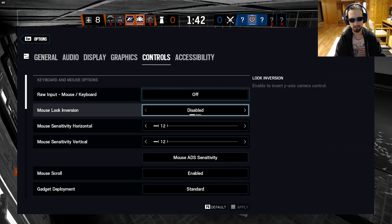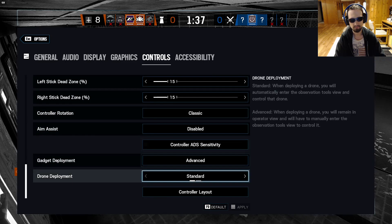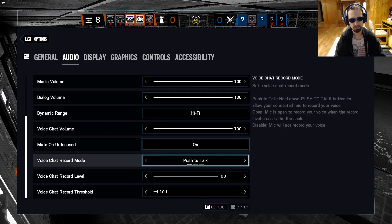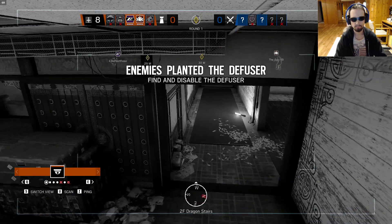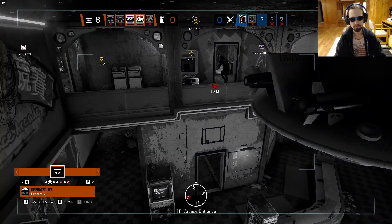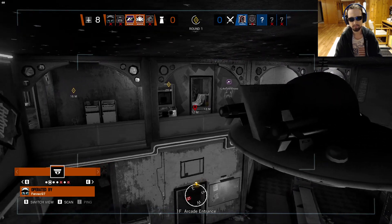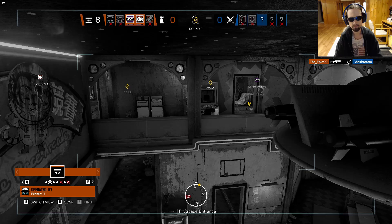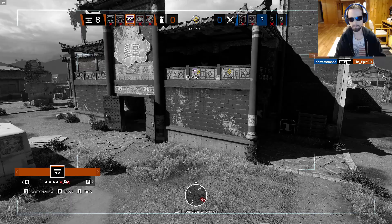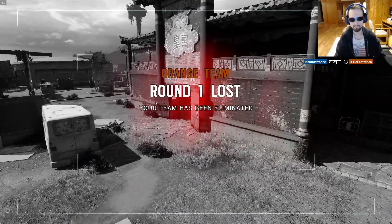Op for has located a bomb — not if it's working. Op for has deployed a defuser. You need to destroy it. Nice ladder. Op for, last op standing. One friendly remaining. You got this. Not even if the mic is working. All friendlies were eliminated. Mission failure.